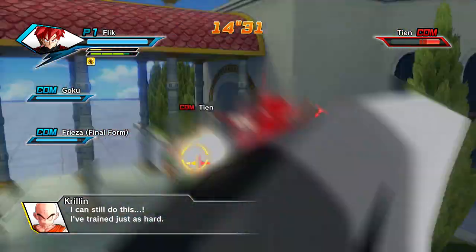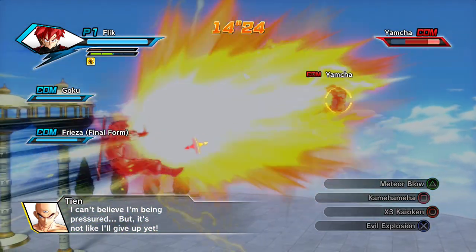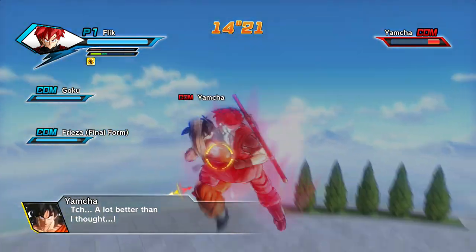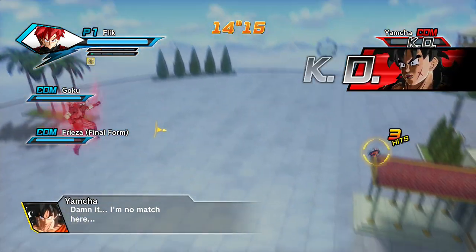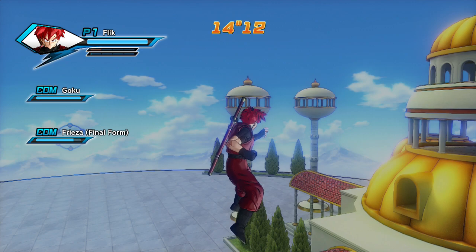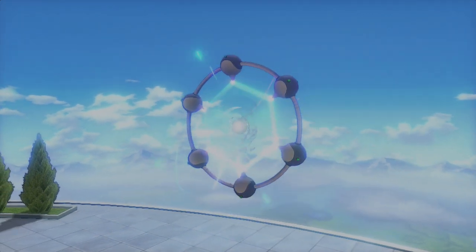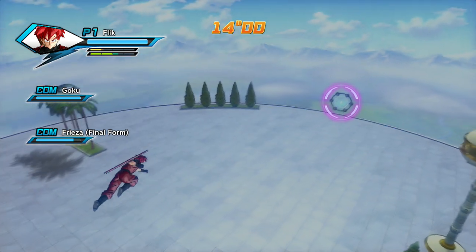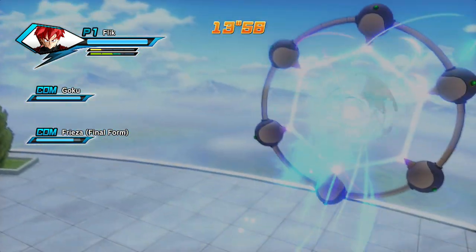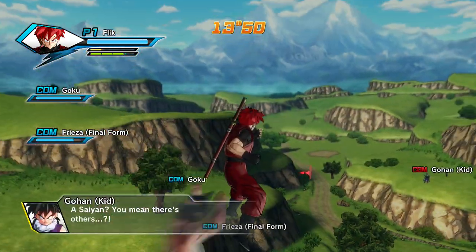Using Kaioken — increases my attack but drains my stamina. There are throws in the game, which is how you can break an enemy's guard, or you can do charge-up attacks. Poor Krillin. Now we've opened up the next area — Pod Landing, where Raditz appeared. We'll see who we can make spawn for any bonus special stuff. There's no persistent stage destruction — you make craters when you do attacks but they quickly disappear.